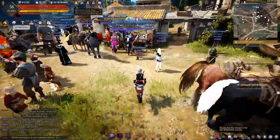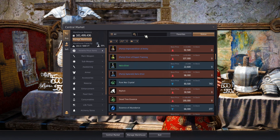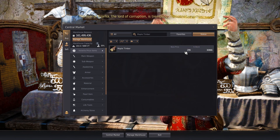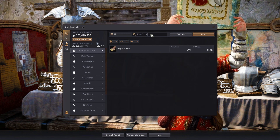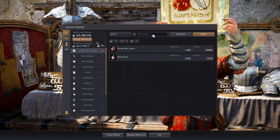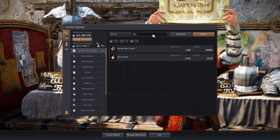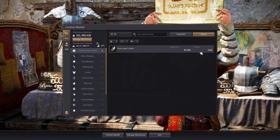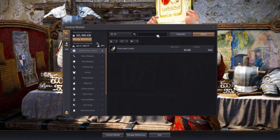I decided to look on the marketplace. Maple timber is super cheap, not a problem. And red crystal — again, not overly expensive. Bear in mind, we're looking at a profit of around a million — that's an absolute minimum. And then pure lead crystal, a little bit more pricey, but even still, we're looking at high profits here, so I don't worry too much about that.